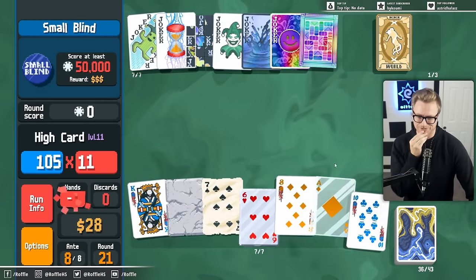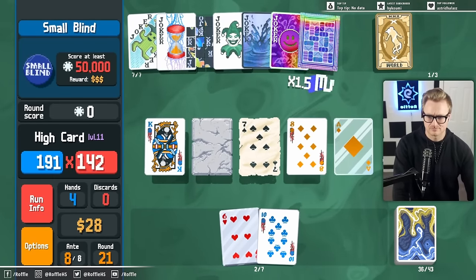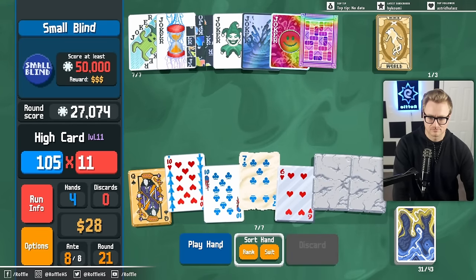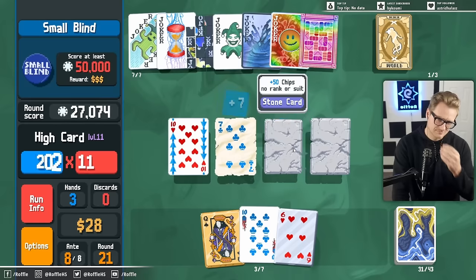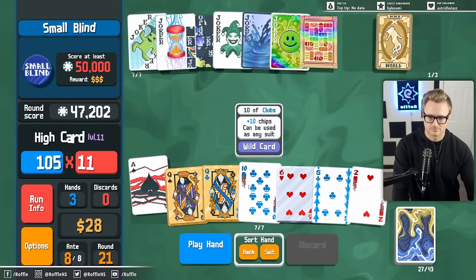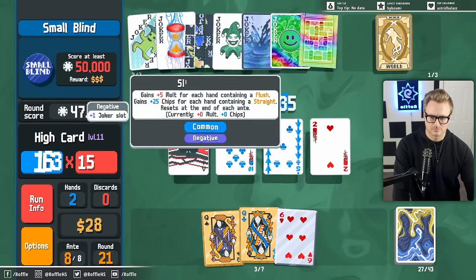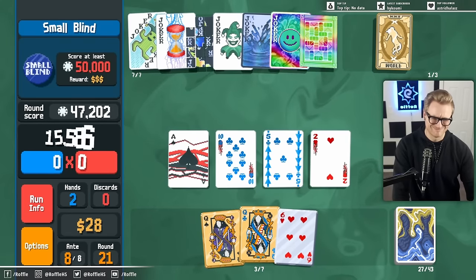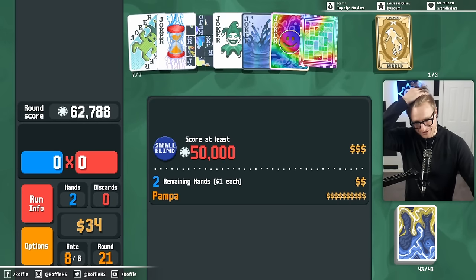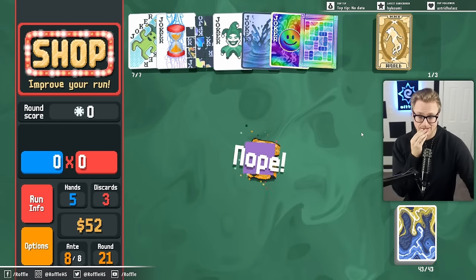Let's get the ace involved — we'll just break every piece of glass possible. The green jokers are probably going to get us beyond where the Abstract Joker would have been, which is nice.